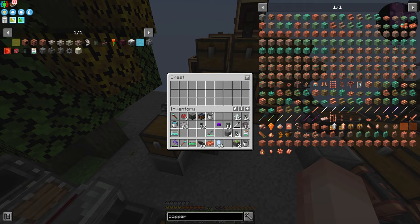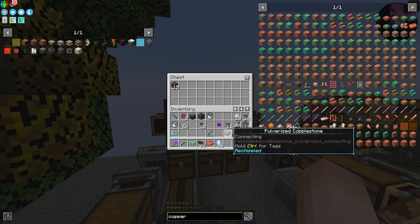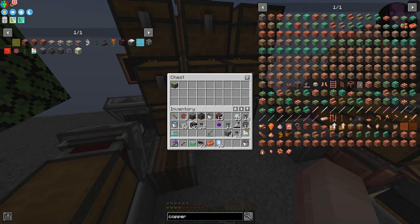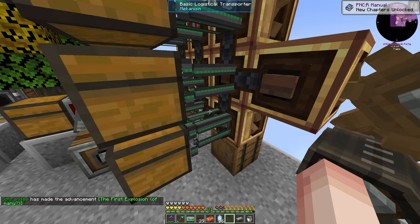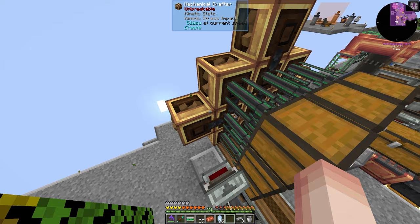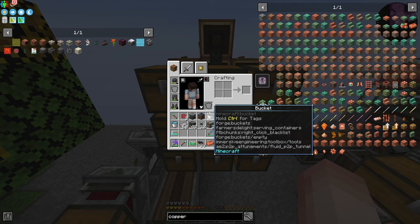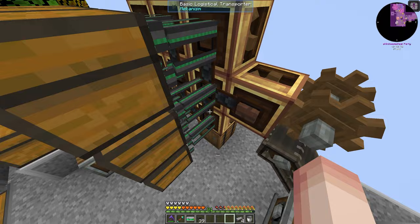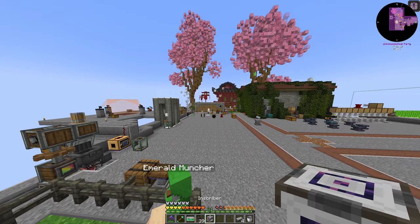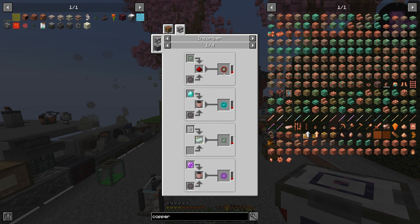Let's do this real quick — sticky piston there, sticky piston here. We'll pop these out. It's compressed iron. We needed a copper there and then a Certus Quartz there. That crafts into an inscriber from Applied Energistics. With this inscriber, we can do a couple of different things. The main one being — I think for LaserIO — we need logic chips, which needs a Dash processor, which is a Dash plate. We can do that.